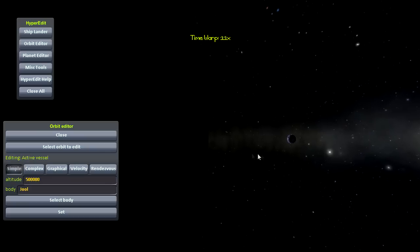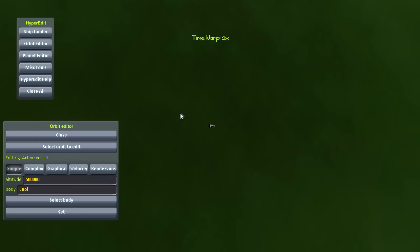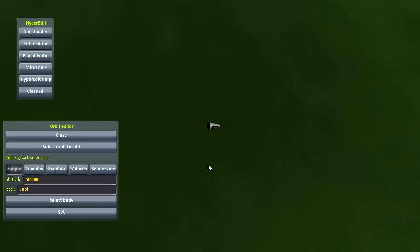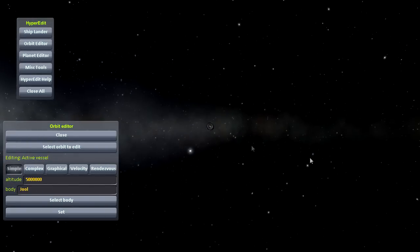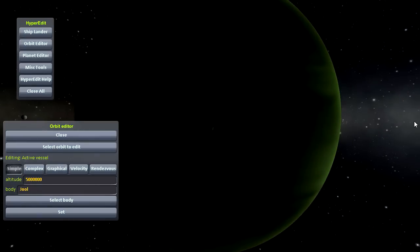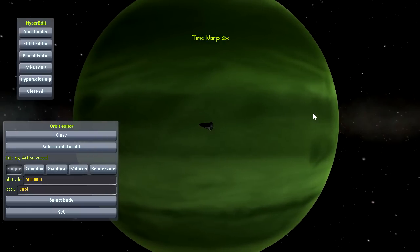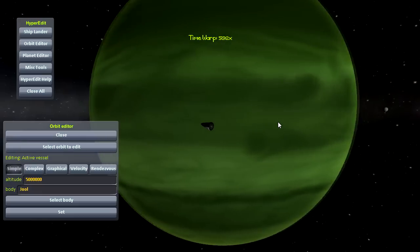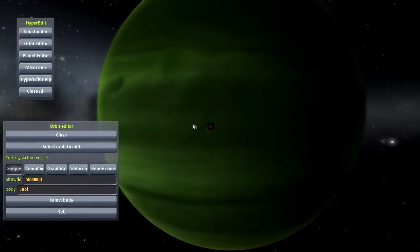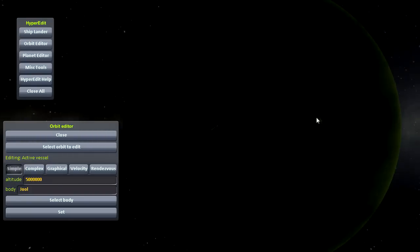It's obviously nighttime - you can see Laythe over there, which we'll get to in a little bit. Jool... in my opinion the least impressive of them all. Now we've got a proper view of Jool - obviously the clouds move there as well, as you just saw. If we fast forward, it gives a very cool view with the moving clouds, which is good. But for the rest, Jool isn't that incredibly impressive in my opinion.